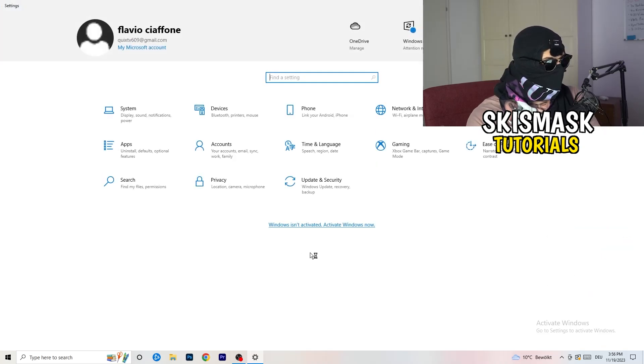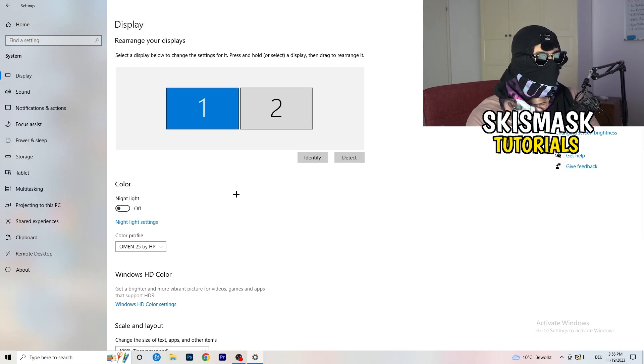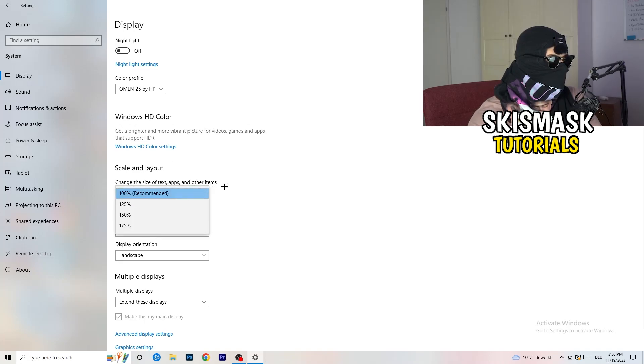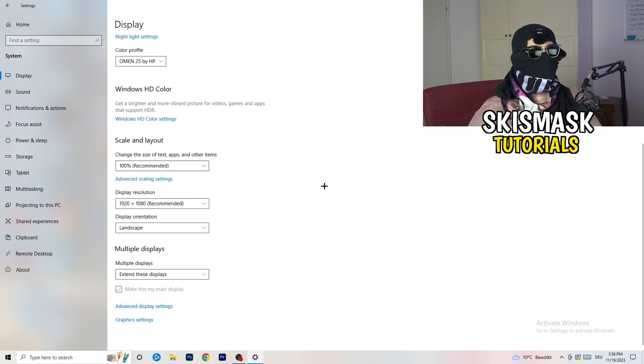Go back and click on System. Under Display, if you have two monitors, identify which is your main one. Under Scale and Layout, set the size of text, apps, and other items to 100% as recommended. Make sure your display resolution matches your in-game resolution — if you're using a stretched resolution or a custom one like 1720x1080, your monitor resolution should match, otherwise things won't work correctly.